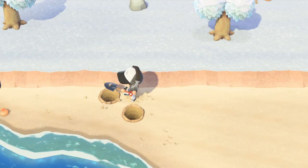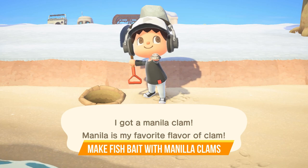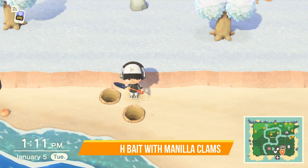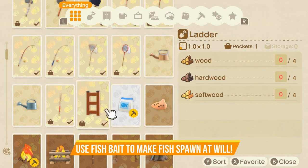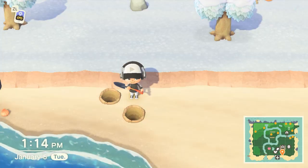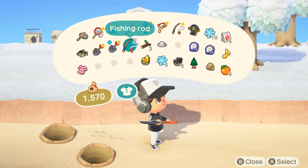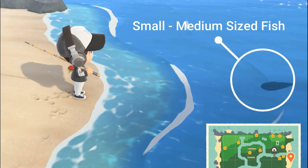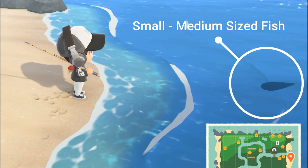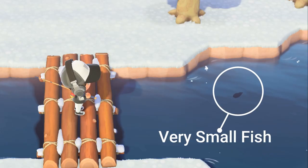If you're hunting for specific fish, you can make fish bait by digging up the manila clams you find on the beach. Once you dig up your first manila clam, you'll be given the DIY recipe, which you can find in your DIY recipes app on your Nookphone. Also, the size of the fish is reflected by the shadow in the water, so if you're searching for something small like a clownfish in the ocean, you know not to waste your time on the larger shadows.